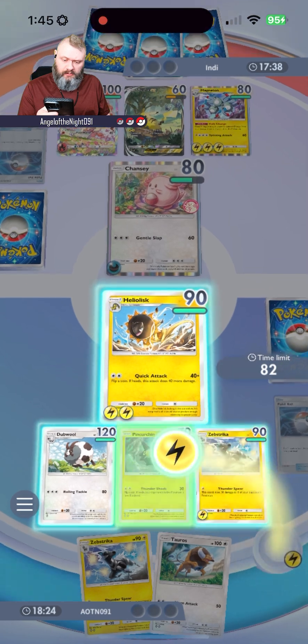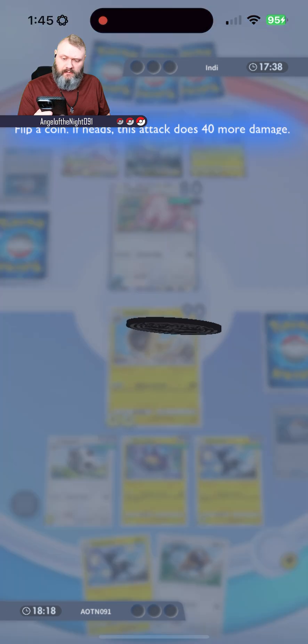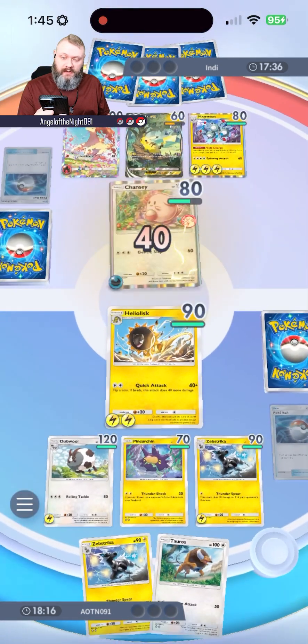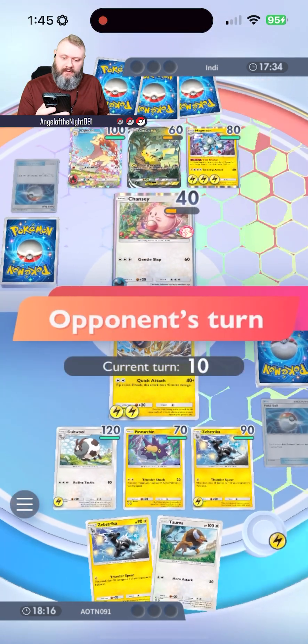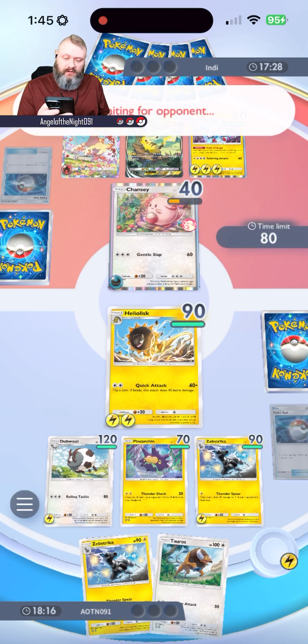We're going to evolve Wooloo into Dubwool and go for the Quick Attack. Tails again, man — what's going on? He's setting up his entire back roster. I really wish I didn't have Pin Urchin there, should have not played Pin Urchin.